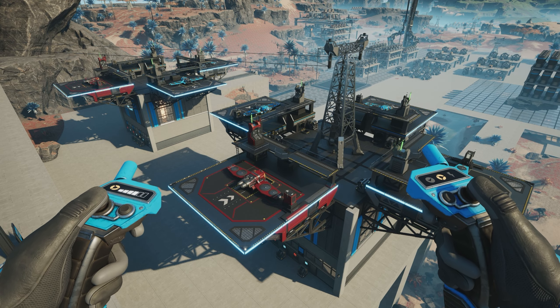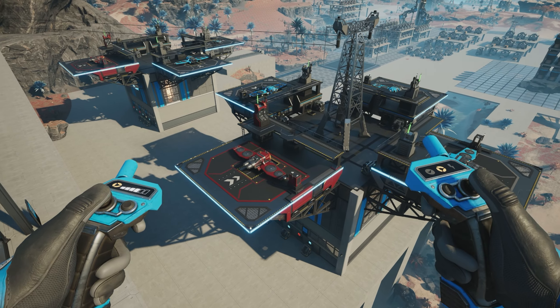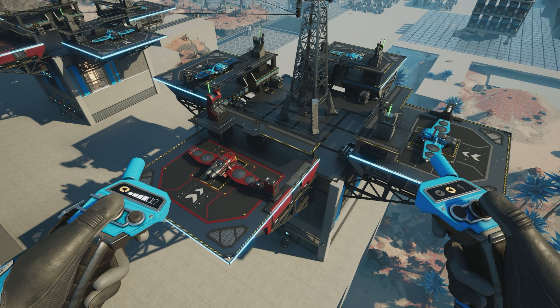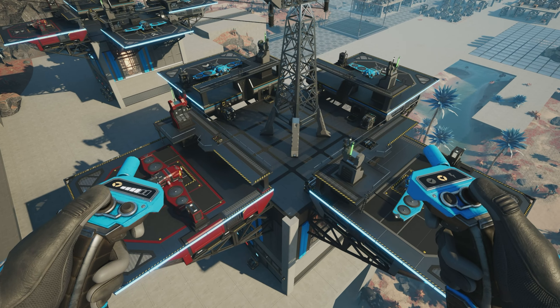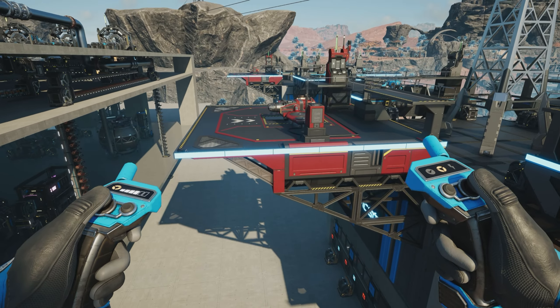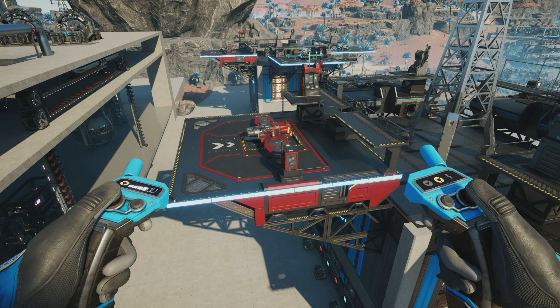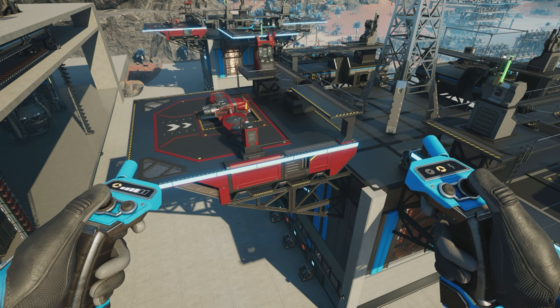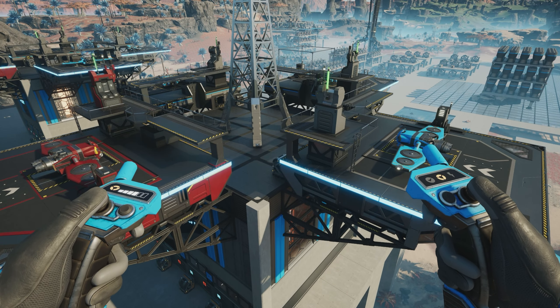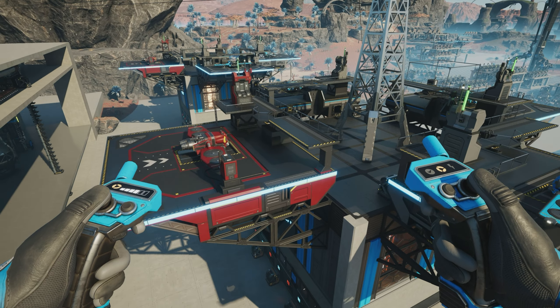I'm going to be using drones to help get everything to and from the factory. Just a little overview of what we're looking at — this is my design for the drone hub. You can have four drones on it. The red one is supplying fuel to the hub. We'll go to the blueprint designer later and break down one of the hubs.